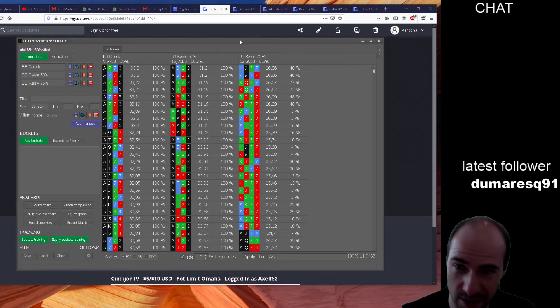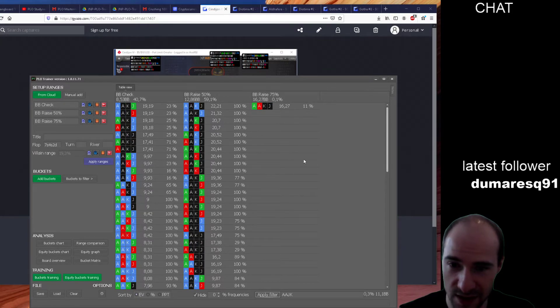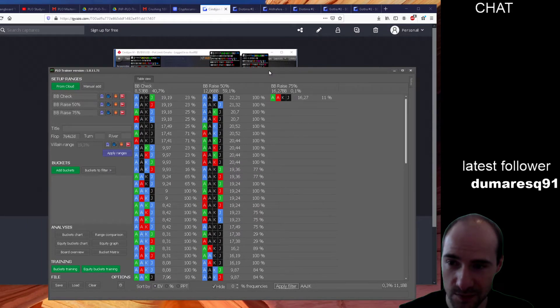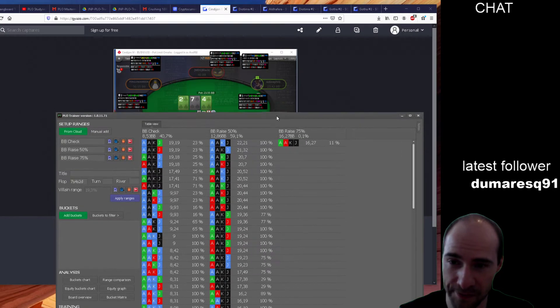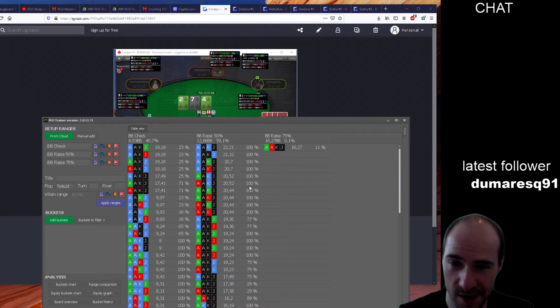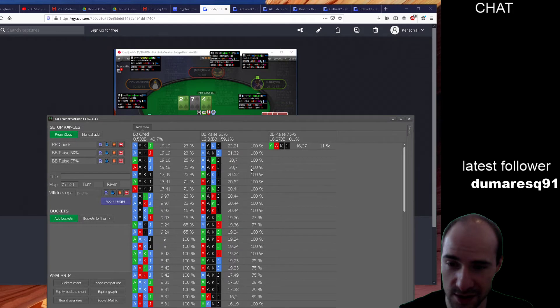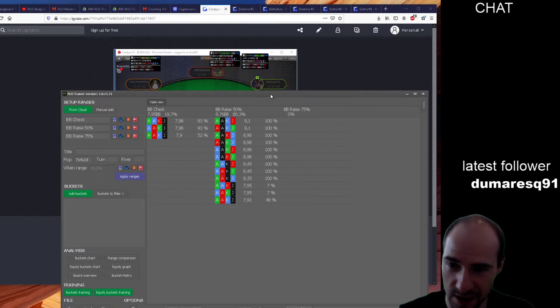This was a hand from yesterday but worth checking again. We are actually supposed to bet quite often still. We should raise most of the time, and we are supposed to bet 50% of the pot in about 60% of cases. Let's see what our specific hand should do — making it rainbow for simplicity.